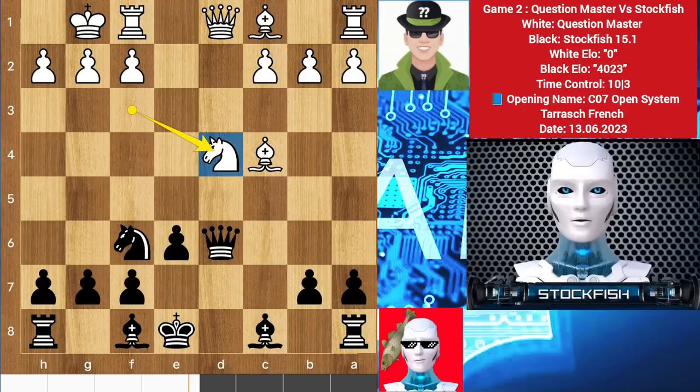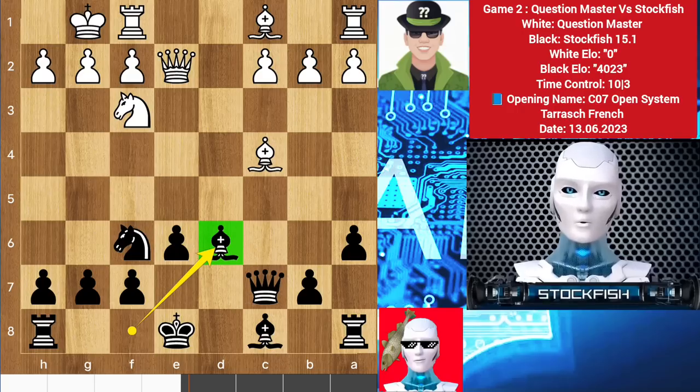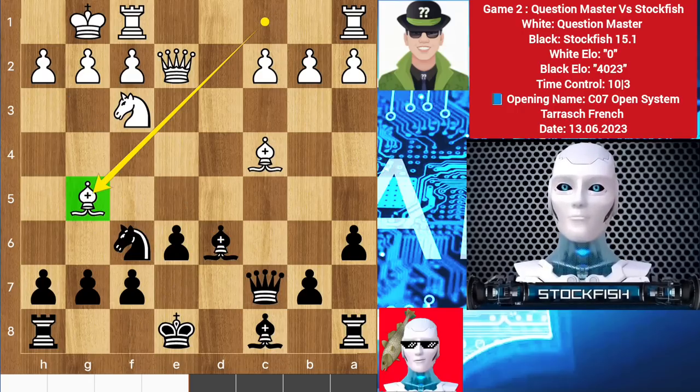Queen c7, queen e2, a6, knight f3, and I played bishop g6, getting the diagonal with the queen-bishop battery to attack in the future. He played bishop g5 to target my knight — that's a completely poor move. I wouldn't save the knight with bishop and put my bishop on this bad diagonal.